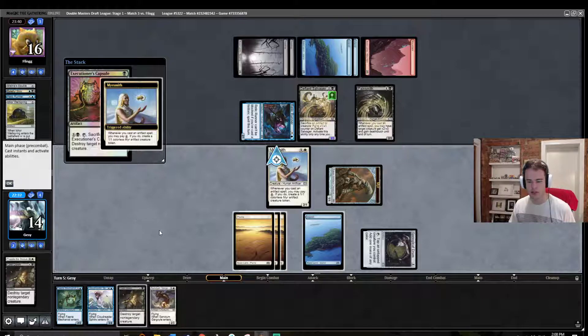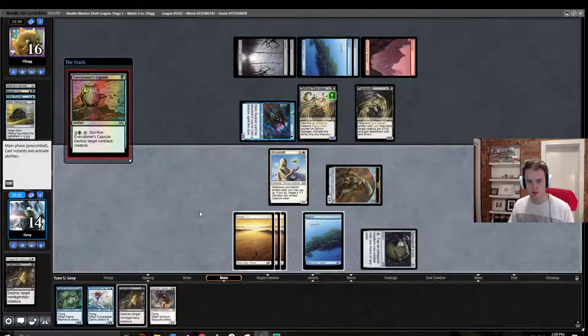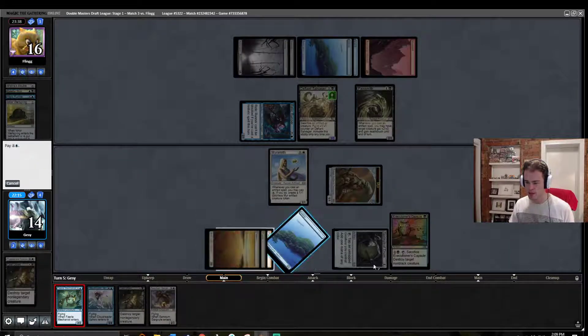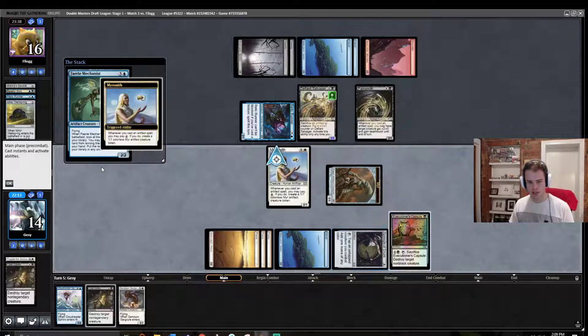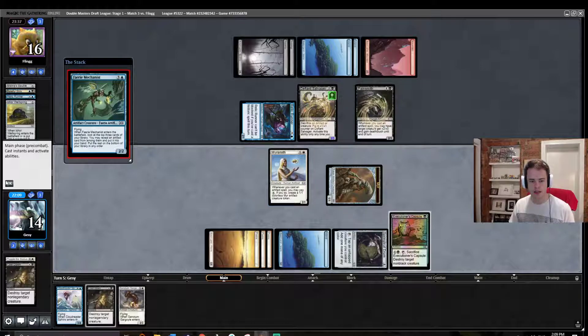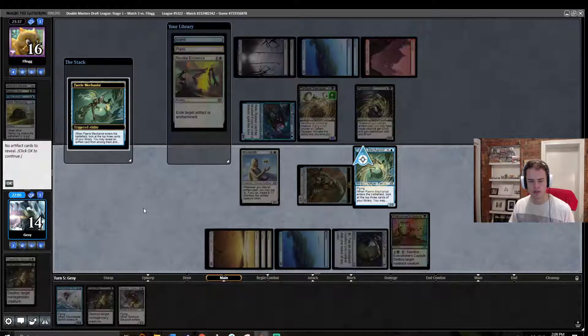We're not going to be able to kill the Relic Runner this turn — that's okay. We only have one black mana, so we had to play that this turn. We're not going to get the trigger, so I think we just play the Mechanist. That was actually a little bit awkward — I didn't really think that through very well. At least we get the Mechanist into play. We could have also played Cloud Raider Sphinx, but on reflection that's still good. We should have tapped the Mearsmith and left it untapped to block — that's the one error we made.